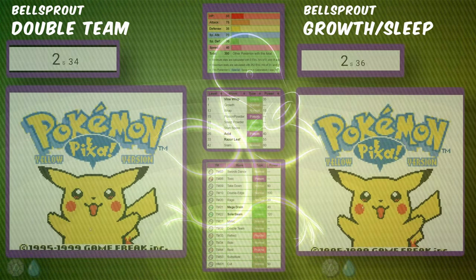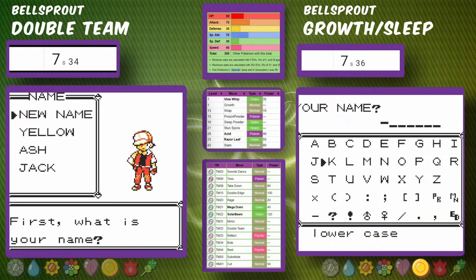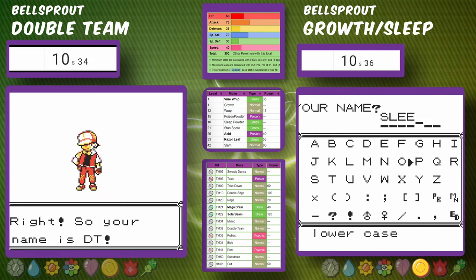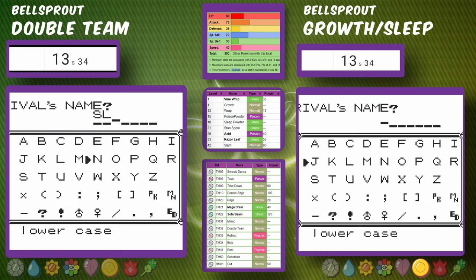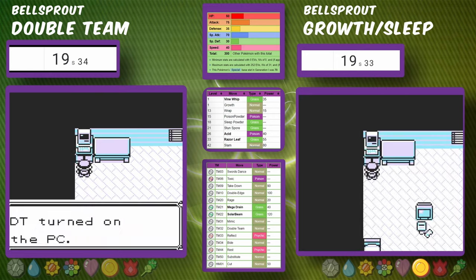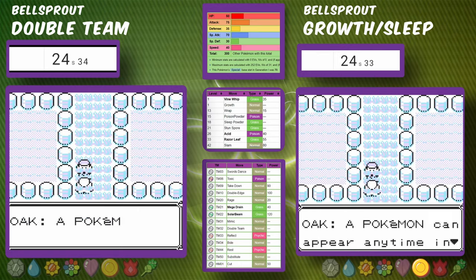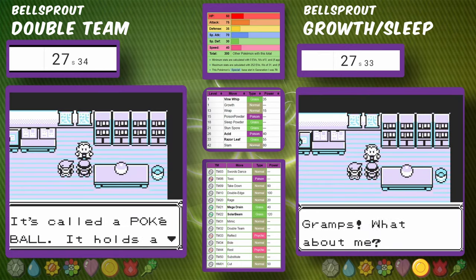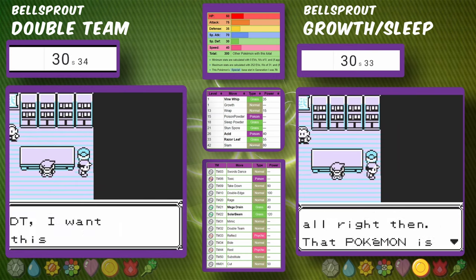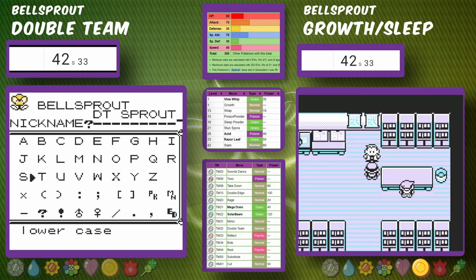We're going to run this challenge using only Bellsprout with no wild Pokemon. One Bellsprout will use Double Team; the other will use Growth and Sleep Powder. The Double Team Bellsprout will not use a fourth move. We'll name our characters DT and Sleep, and our Bellsprouts DT Sprout and SG Sprout. Let's see which one is faster through the entire game.